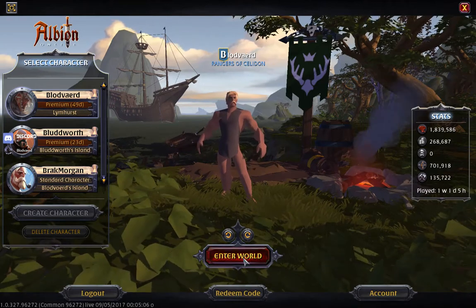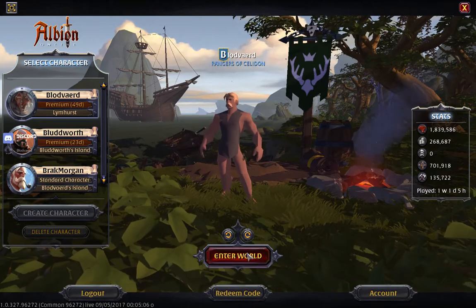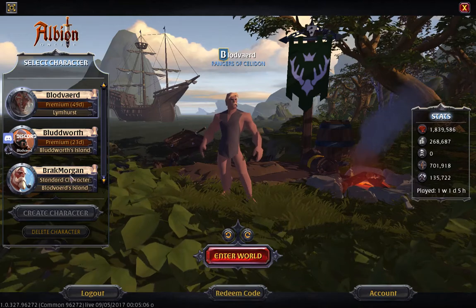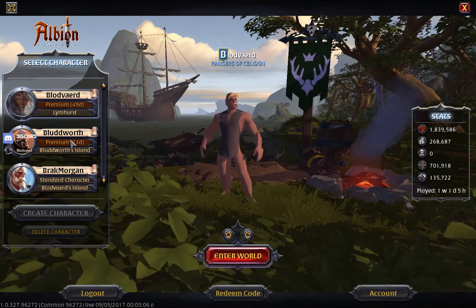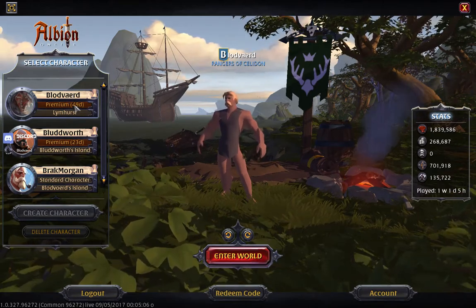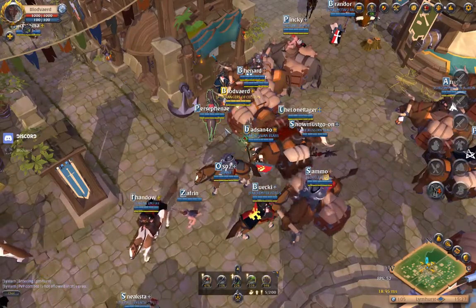I'm going to jump into the game with my main character and show you a few details about character islands and guild islands, and how to integrate your three characters into one unit that helps support the main character. I have three characters: Bloodbeard is my main, Brack Morgan was my very first alt, and Bloodworth is my second alt — the most recent one I gave premium time to.